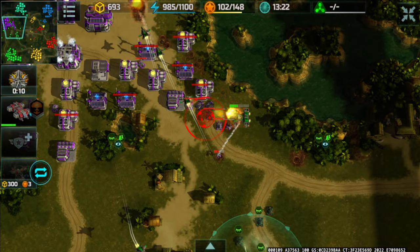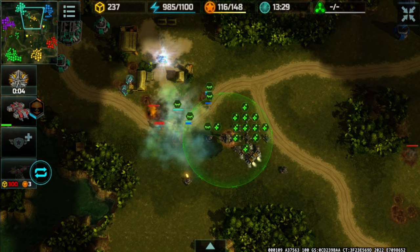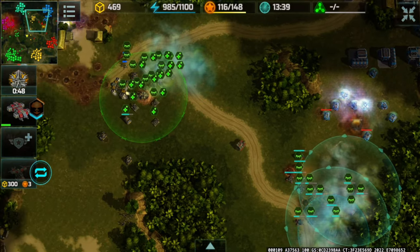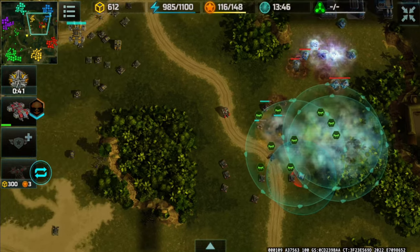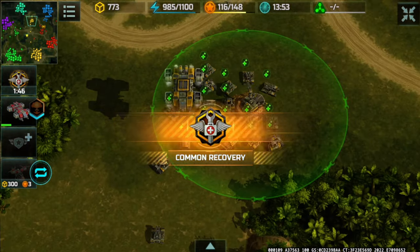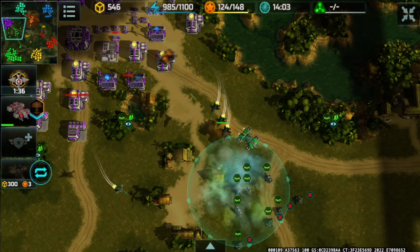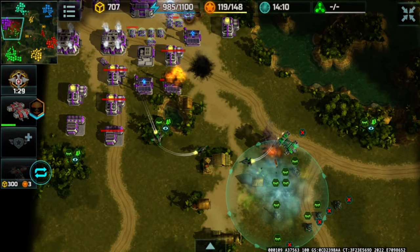Nuclear right here — kablooey! Huge chunk of damage right there heading towards Eleazar. That barely managed to miss. So we've got two things going on at the same time — Eleazar and Hero Challenger attacking the blue player and the cyan player. However, Hero Challenger's army is not really in peak condition. Meanwhile here on my end I'm casually destroying this guy, since the majority of his army has been destroyed as it retreated earlier.